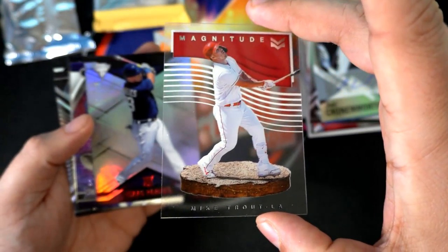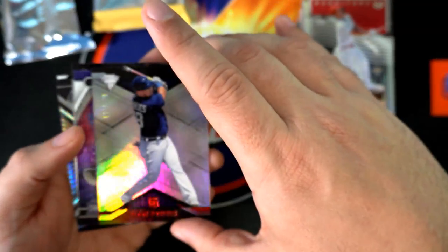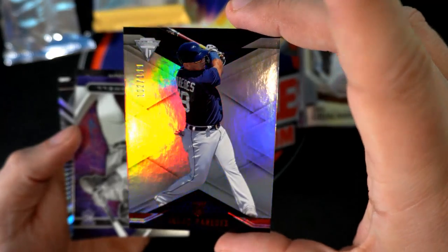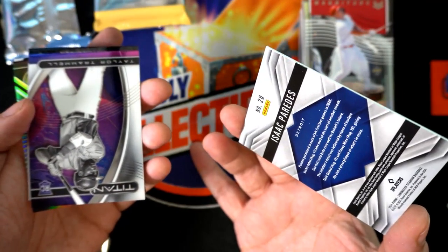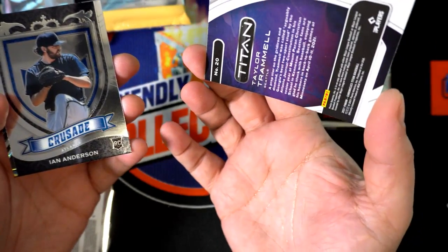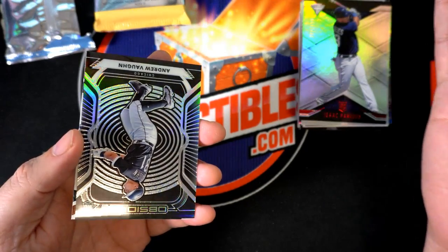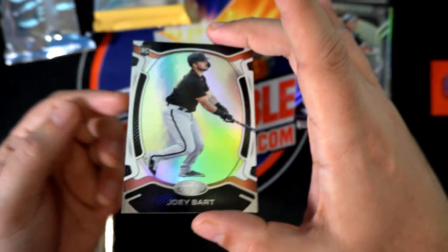And there's a Magnitude — these are one of my favorites, I love the Magnitude look. Here's a parallel, number 299 rookie. What team is he with? Okay, the Tigers. And here's another — this one's Seattle. Ian Anderson Crusade. Andrew Vaughn Obsidian — lots of Obsidian coming out in this one. That's a great rookie card of Andrew Vaughn. Obsidian's very high quality, upper echelon.